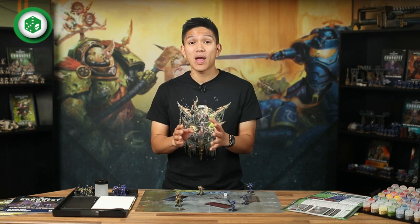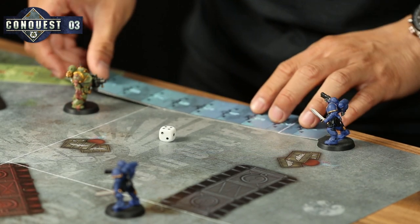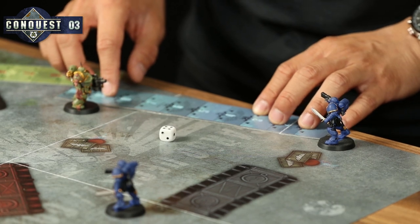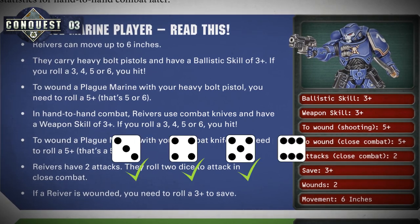Any of your models that didn't advance can shoot their weapons. Your models can shoot any enemy they can see, so first check if they can spot a target by drawing an imaginary line between them and their foe. Don't forget, crates and containers will block your shots if they're in the way. This Reaver has got a clear shot at the Plague Marine — no crates or containers in the way — so he's clear to make the shot. Reavers have a ballistic skill of 3+, so roll a dice: on a three, four, five or six, the shot is a hit. If the shot hits, you'll need to see if it has any impact, so make a wound roll. You'll need to score a five or a six to wound a Plague Marine with your heavy bolt pistols.